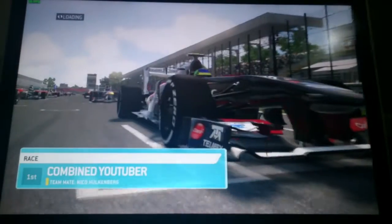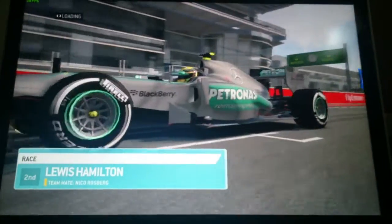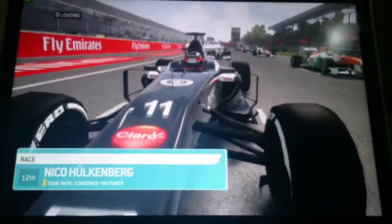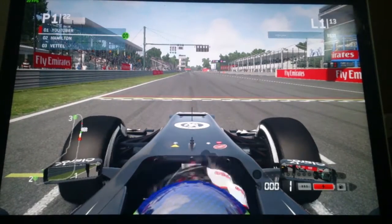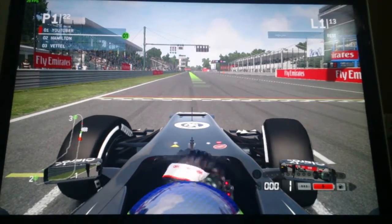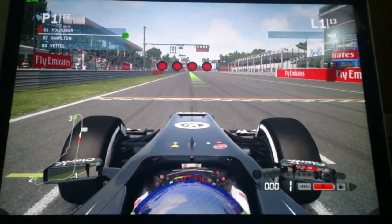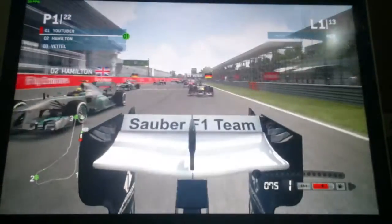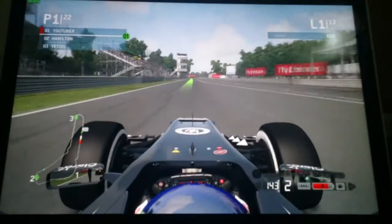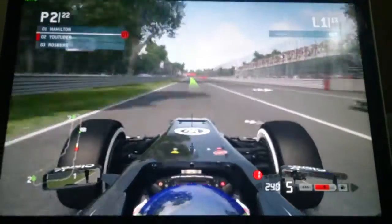Here we are on the grid in Italy. We start from pole position for Sauber, Lewis Hamilton starts 2nd, and my teammate Nico Hülkenberg is in P12. Here we are on pole position — let's push for another podium this weekend. We have 3 lights, 4 lights, and 5 lights — and lights out! Away we go for the Italian Grand Prix, and we've got a pretty good start, but Lewis Hamilton's got a better start and he's going to get past us down towards turn 1.